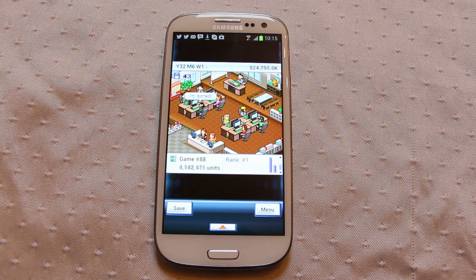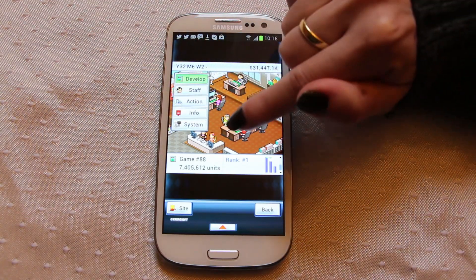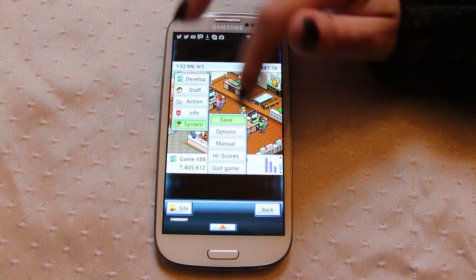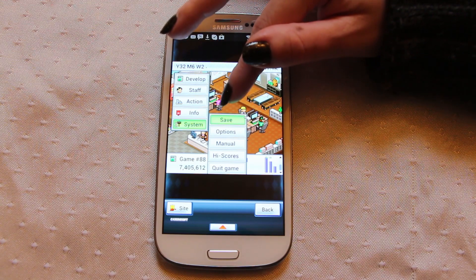The aim of the game is you're a games company and you've got to build games. If you click on it, it brings up a menu with develop, staff, action, info, and system. In the system you can go to the manual which tells you how to play the game, and you can also save in there as well.